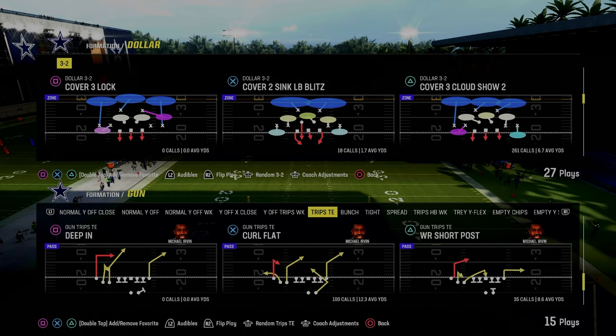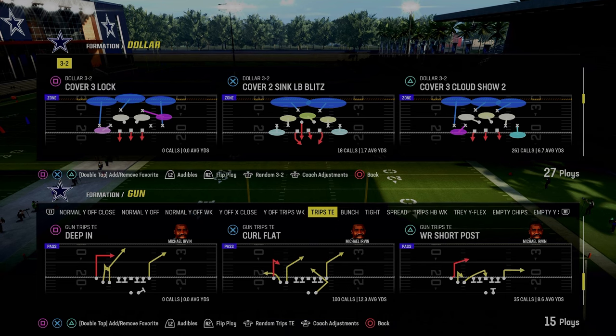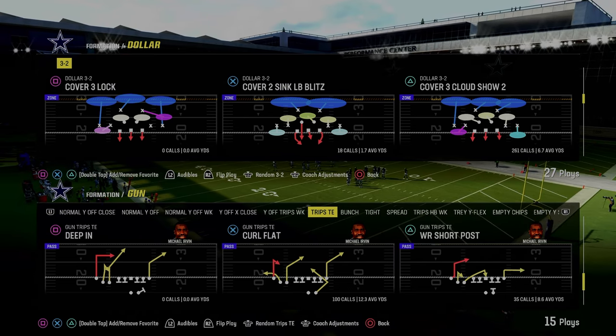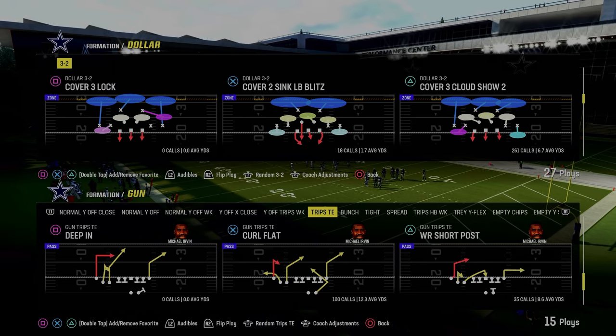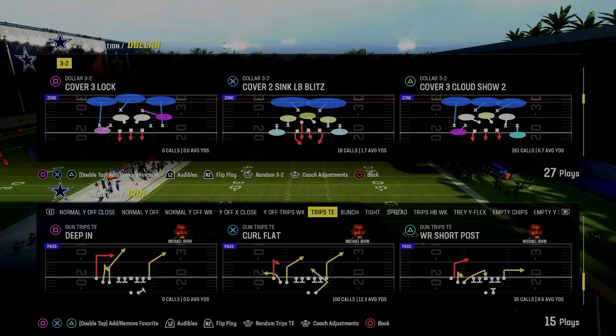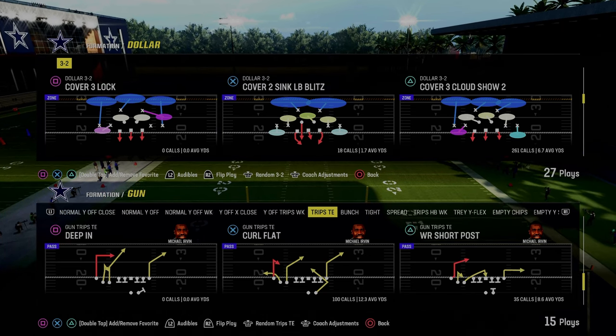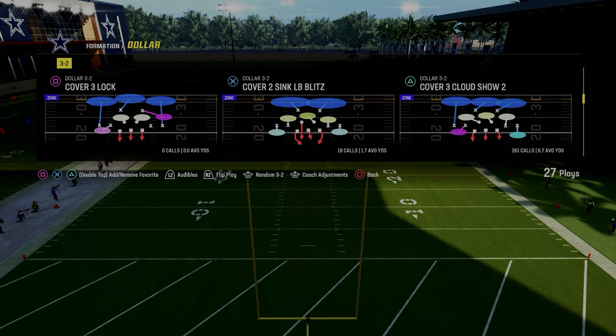If you guys want to get the entire Chiefs defensive ebook, we cover 4-3, even 6-1, dollar 1-3-2, dime normal, nickel 3-3, quarter normals, and all kinds of different formations. To get access to that entire defensive ebook, make sure you become a Patreon member today. It's only $10 to sign up and the link is in the description below — it gets you access to all of our offensive and defensive ebooks.